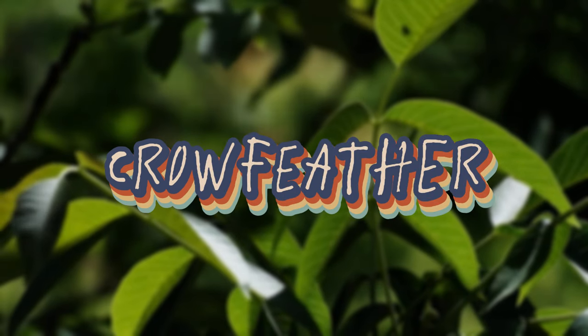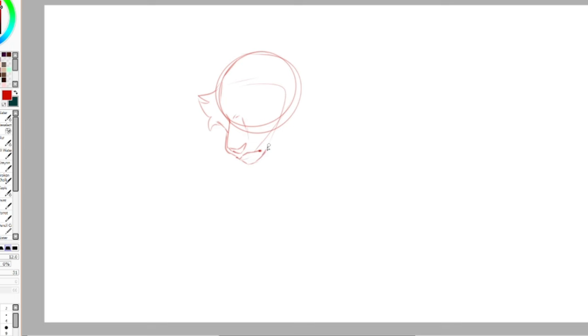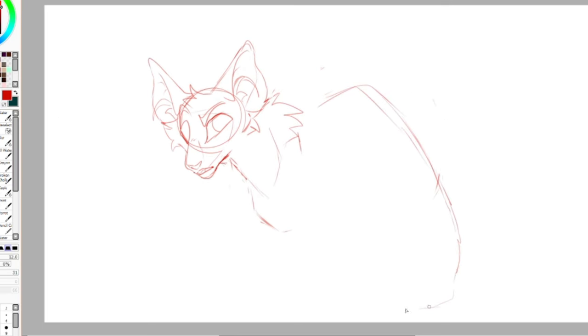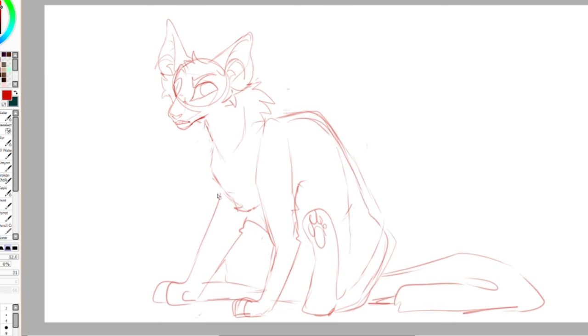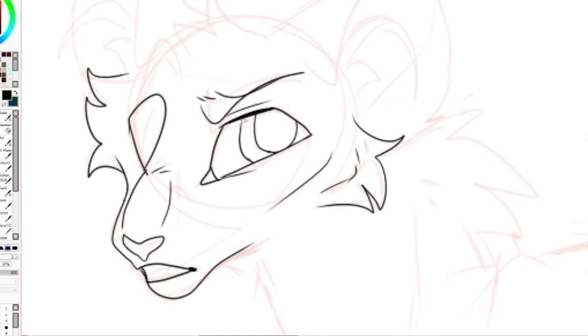And last but not least is the spicy little fella, Crowfeather. He's defined as a dark, smoky gray, almost black tom with blue eyes, meaning he'll actually be the darkest of the bunch, even more so than Cinderpelt. The darker shades of gray, in my opinion, are harder to work with because it's really easy to over-saturate the color and make them look not gray. So he had to fit into a nice little middle ground for his color to work. For me, he was one of the designs I have already had in my brain for a long time.